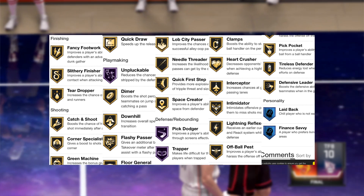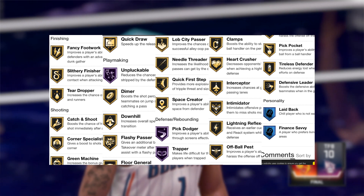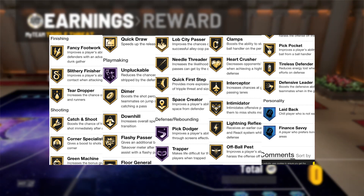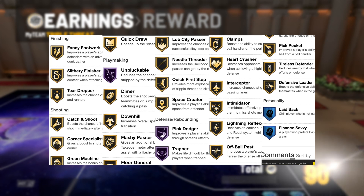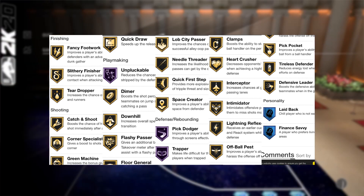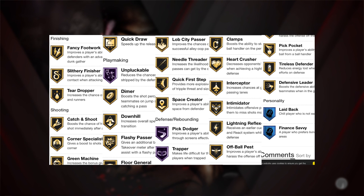He's still a good card regardless. 24 gold badges — going through them: Fancy Footwork, Slithery Finisher, Teardropper, Catch and Shoot, Corner Specialist, Green Machine, Quick Draw, Dimer, Downhill — wow, he has Downhill — Flashy Passer, Floor General, Lob City Passer, Needle Threader, Quick First Step. That's a good badge for Kirk Hinrich.